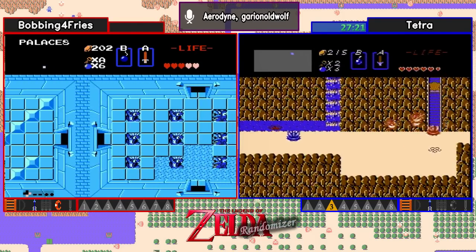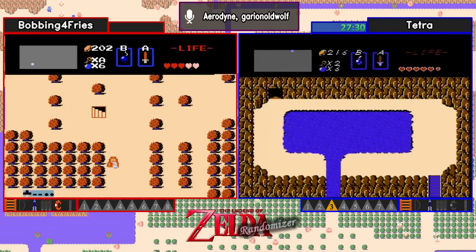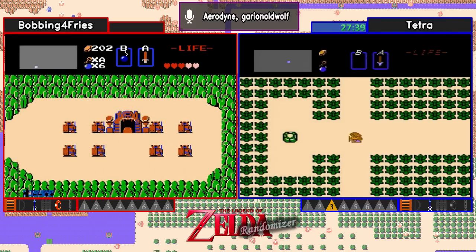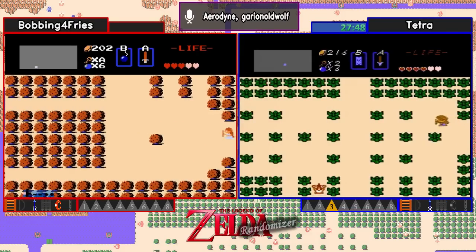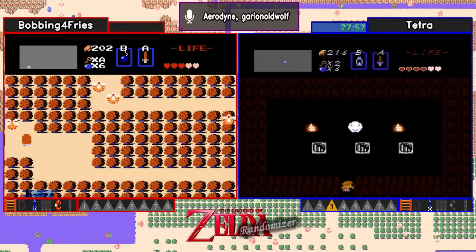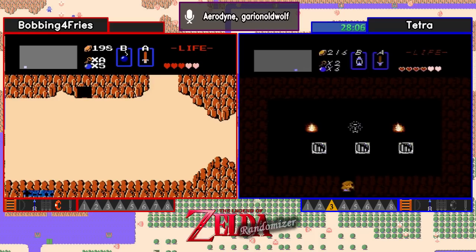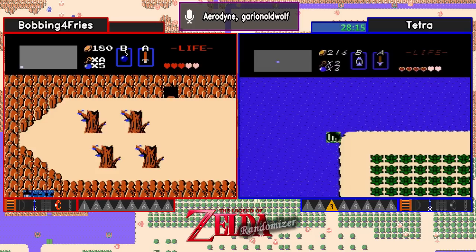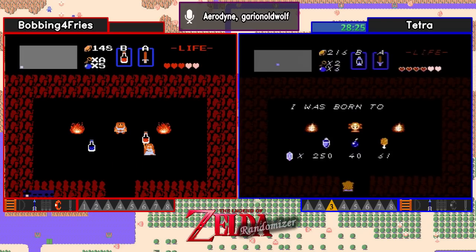Now, one thing this does is, if the other seven Triforces are able to be gotten without bow and arrow — if they're not Gleoc-blocked — it could be you can't get that Triforce before going into nine. Because the way important items in nine works is, if you need an item to be able to get five Triforces, then that item cannot be in level nine. I'm curious if Bobbing finds level 3 first or gets that blue ring first. Tetra now checking the Any Roads.